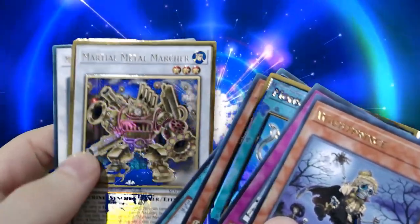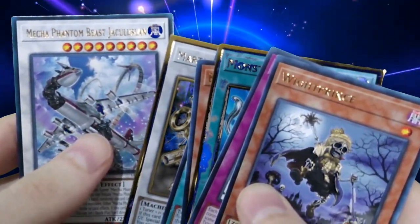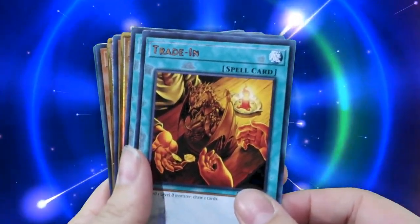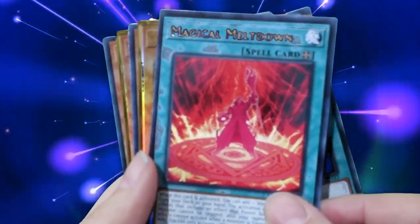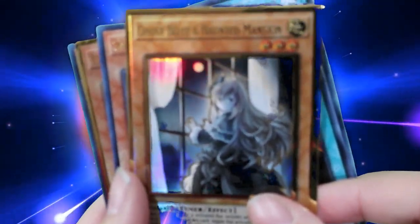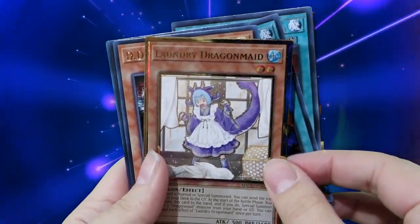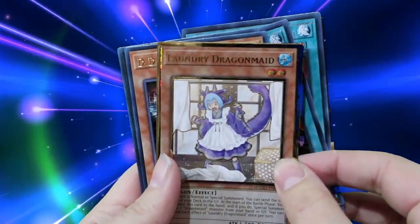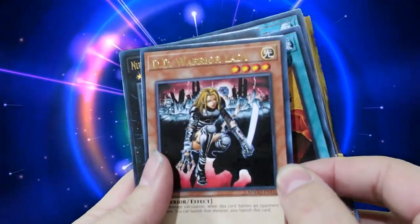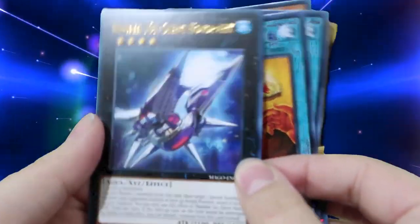Pack two: Storm Wind, Machine Dupe, Martial Metal Marcher, and Mecha Phantom Beast Jacuzalame. Premium content - it's Trade-In. Magical Meltdown as well. Pack three: Ghost Belle and Haunted Mansion - that's a good pull. Ooh, a big Anglerfish and Laundry Dragon Maid. DD Warrior Lady. And Number 101: Silent Honor ARK - yay!